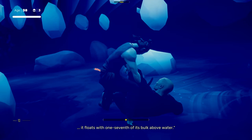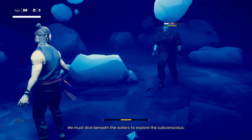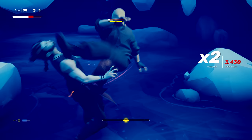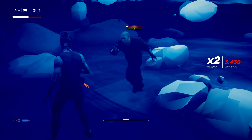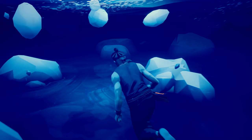The mind is like an iceberg - it floats with seven of its bulk above water. Our consciousness is merely the tip of the iceberg. We must dive beneath the waters to explore the subconscious. Face the path - got him. That red kick would have been devastating. Get out of there. He's down to the ground. We made it through the second boss.